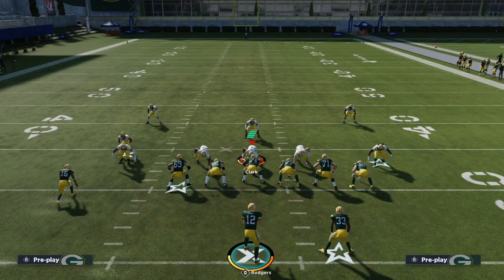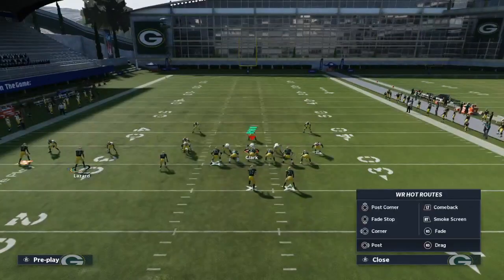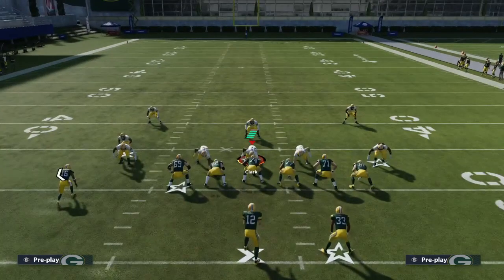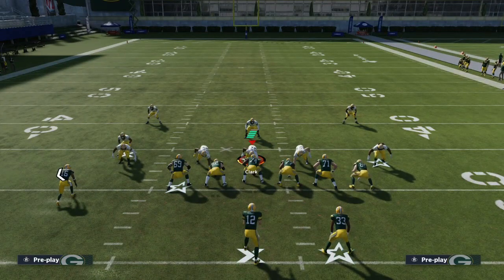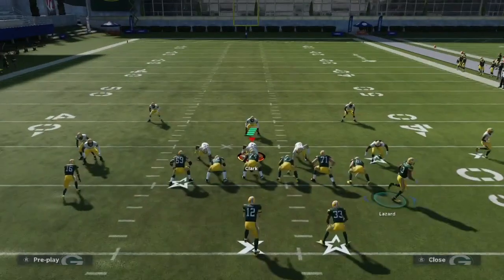We're going to take what we learned in the zone blitzing video — blocking extra people — while still utilizing man-beating concepts. From the man-beating section, we use crossing routes because they cut sharp and do a good job beating man coverage. We also utilize motion to get a free release and a speed burst.